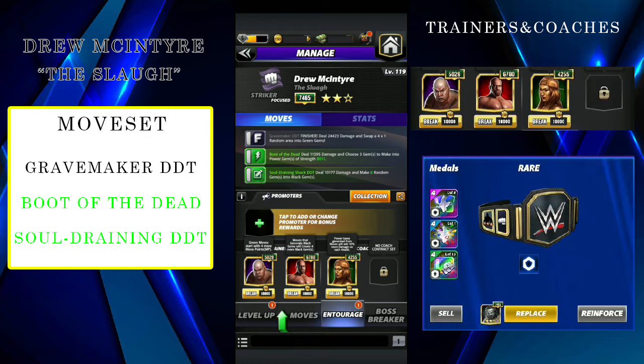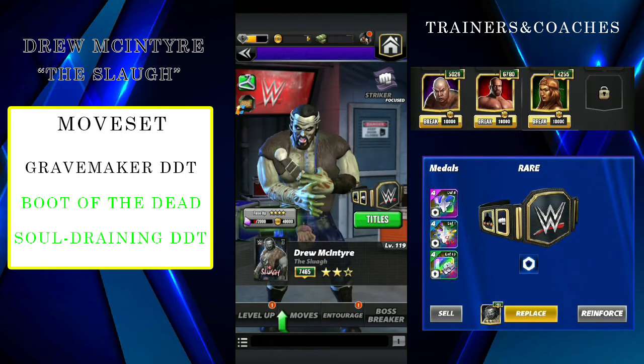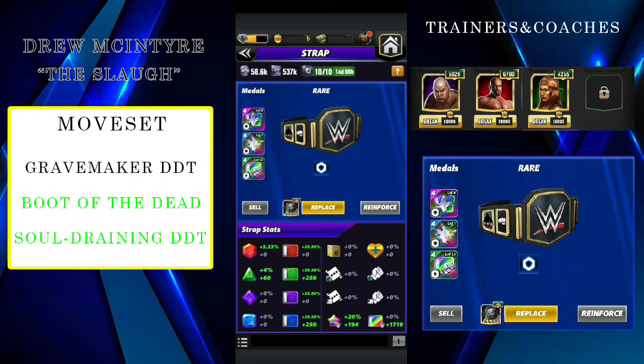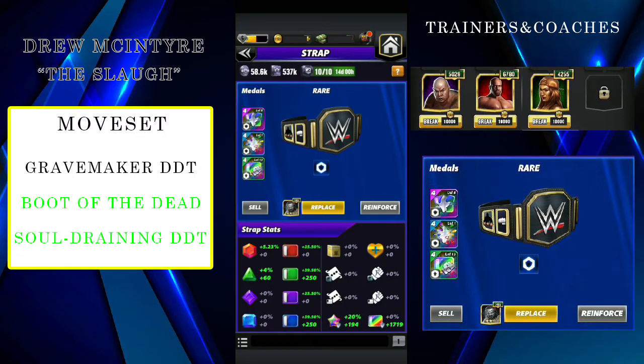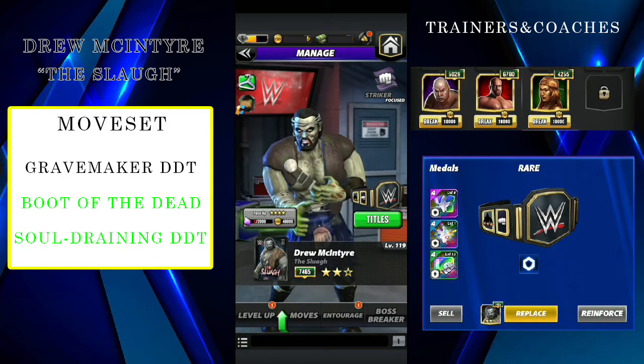I'm using Hall of Fame Nikki Bella to do 10% more damage to power gems. If she was 9K she would create one extra power gem - making it 4 gems total at 8000 strength, which is still a lot. You're making 3 gems and doing like 24K extra damage from those power gems. For the belt I have a rail strap. I put double armor on him and 1 fury medal, plus my Becky's medal so that green moves and green gems do more damage.